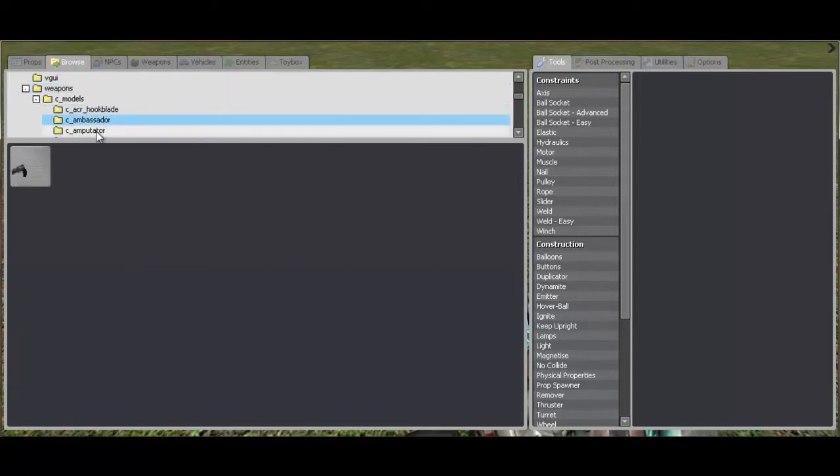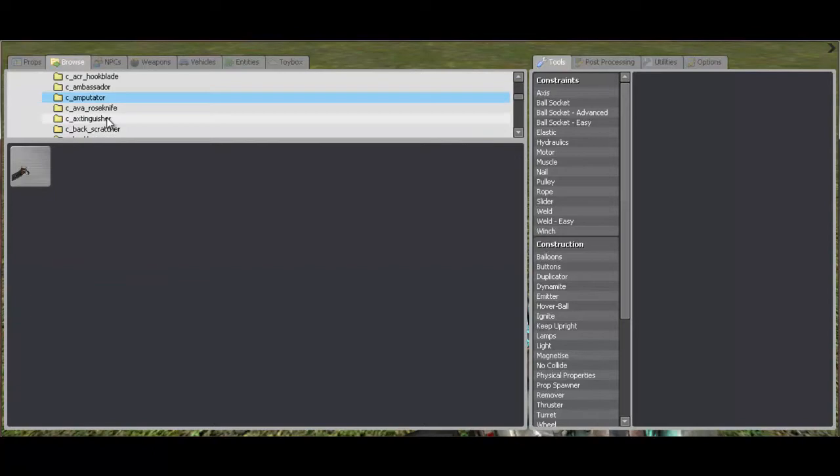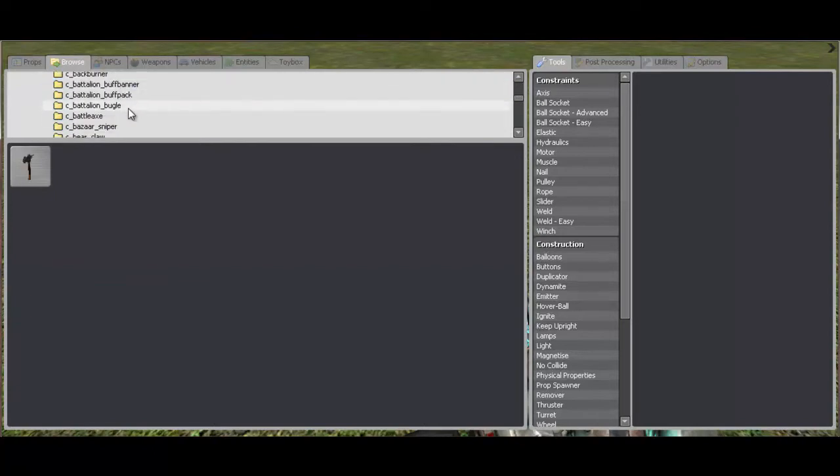And you can get the hook blade, the ambassador. You can get the bonk bat, all this stuff, the black box. Basically the upgraded weapons and the candy cane and chocolate for the heavy. That's all the kind of things I have — like the bonk atomic cola, mad milk, all that stuff.